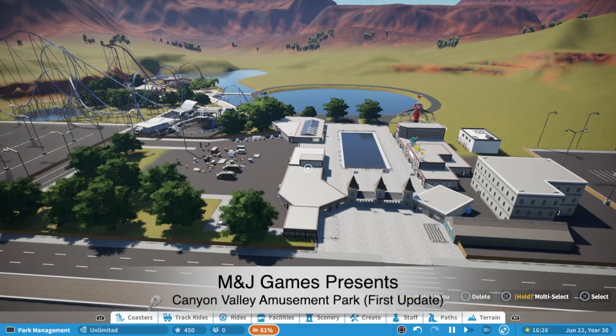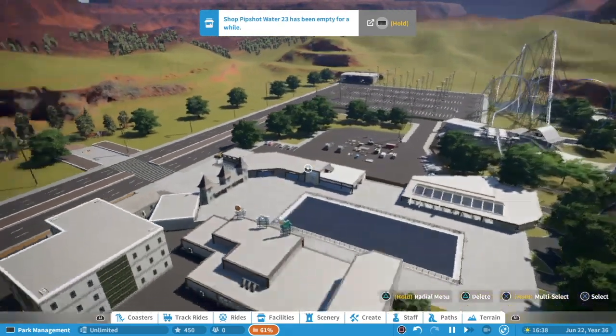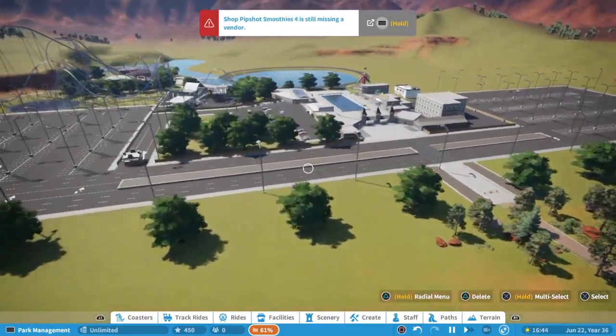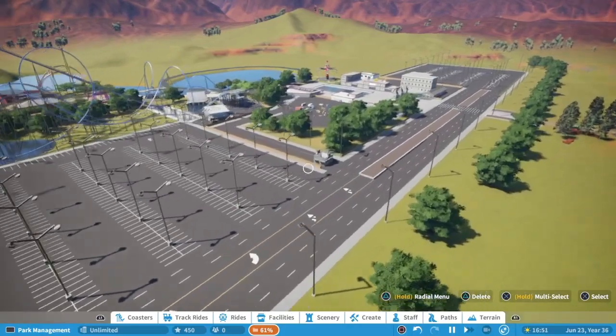Hello everybody and welcome to M&J Games. Today I'm going to show you a park I'm working on right now that's different from my Let's Play series. There are going to be some things that look similar because I started this park before I started the Let's Play series and wanted to take some of the same aspects. This is called Canyon Valley Amusement Park, and I named it that before I started adding in all the water and stuff.